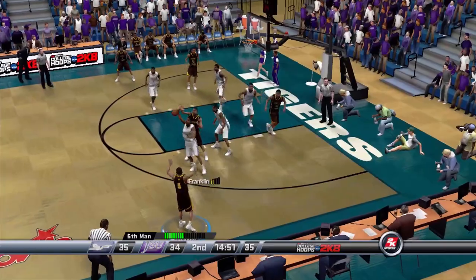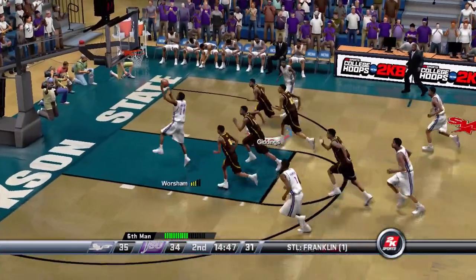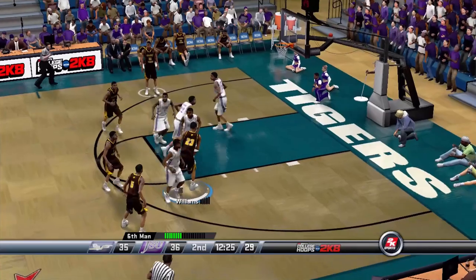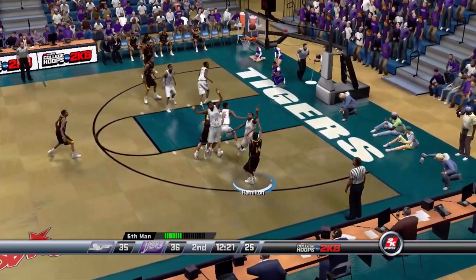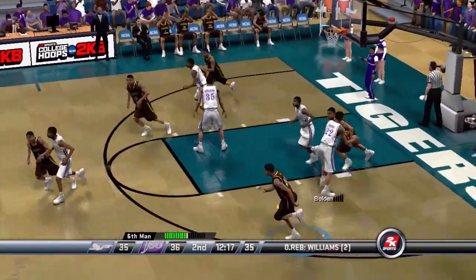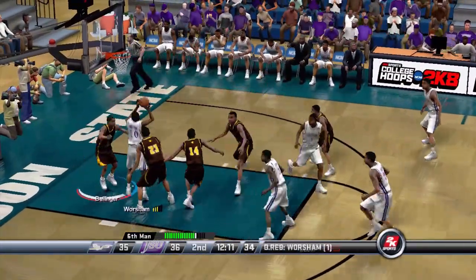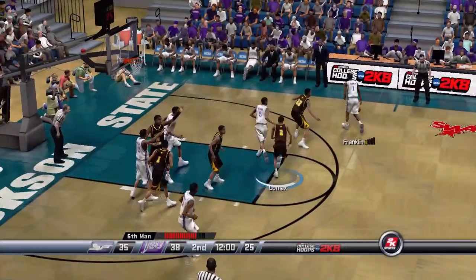Bellinger passes and that one is stolen by Franklin. Worsham is on the break and he will lay this one up — Worsham's got 12 points, killing us. Giddings finds Williams, Williams pump fakes and kicks to Hamilton. Three-pointer misses, Williams gets the rebound but gets blocked. They're pushing the issue and Worsham gets the offensive glass, puts it back up, and draws a foul. We're down by three now.